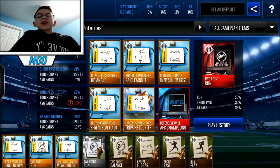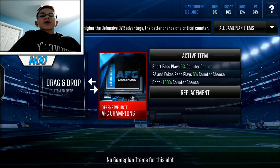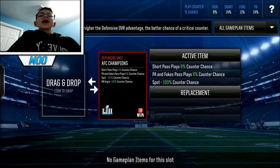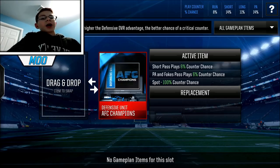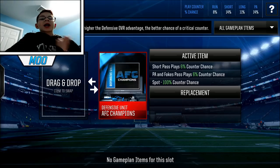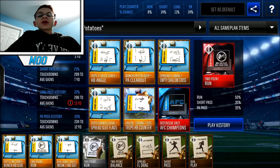Then moving to the rest of the game plan, we're going to start with the defensive unit. For my defensive unit, I have the AFC Champions one — by far my favorite one in the entire game. This one has a 100% counter to halfback angle and spot, two very highly countered plays, as well as a 6% counter chance to short pass and PA fix. It's a very good game plan. If you guys can afford it, definitely go get it. The set already expired but I'd go pick this one up. The NFC one is decent but that one's all for running. Defensive units — only get them if you have the coins, because other than that they're not really worth it.